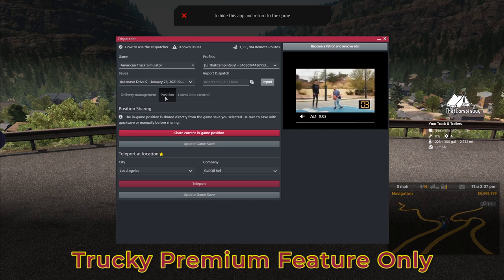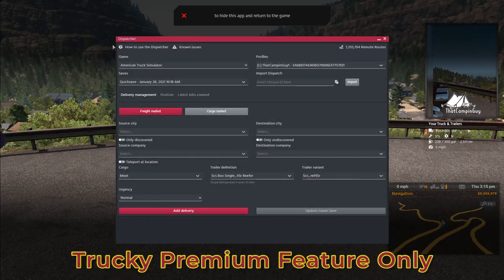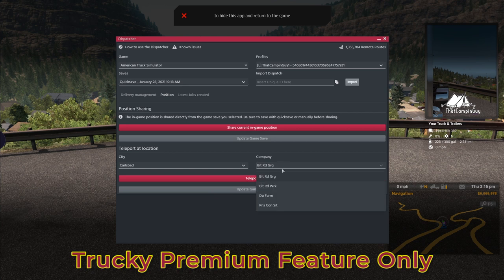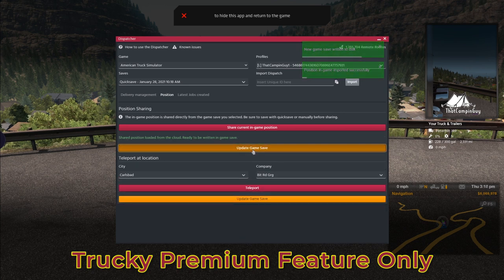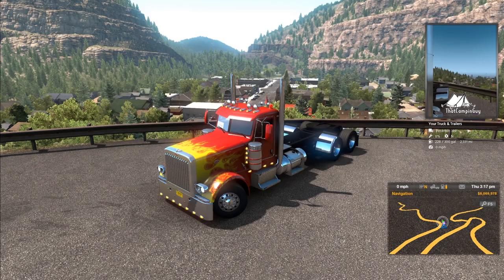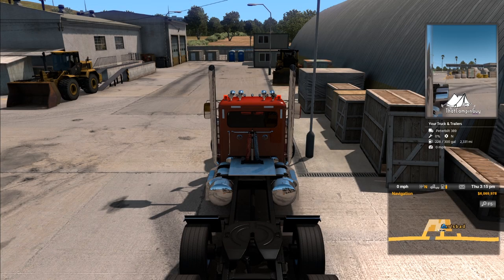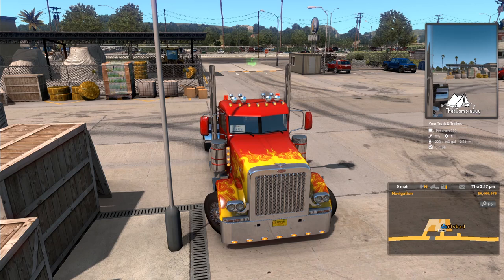The second Teleport at Location feature is located under the Position tab. Unlike the version available to everyone, you do not need someone to provide you with a code. You need a fresh quick save, then press Alt+D, choose the Position tab, select your desired city and company, select Teleport, select Update Game Save, close the Dispatcher, and hit your quick load button and choose your edited save. The truck should now be at the desired destination — as you can see, we are now in Carlsbad at the bitumen. See the teleport help section if you did not teleport.